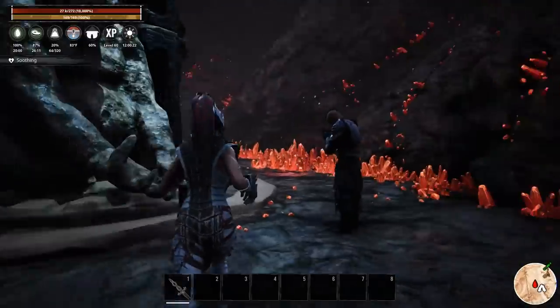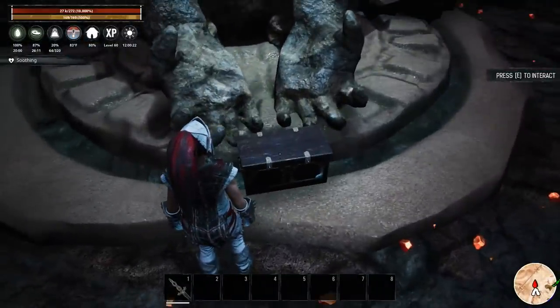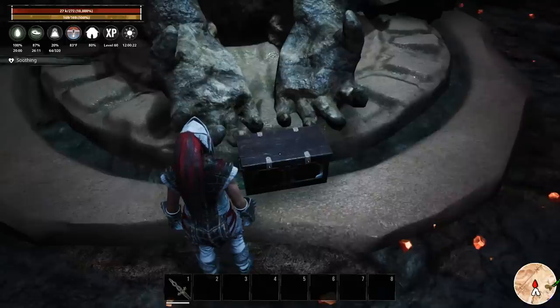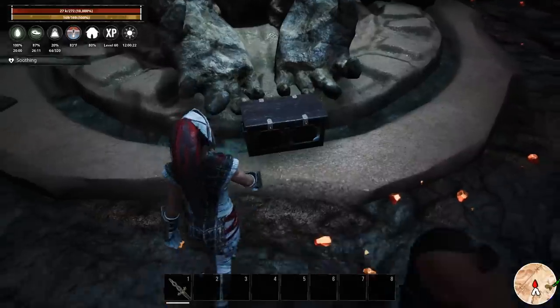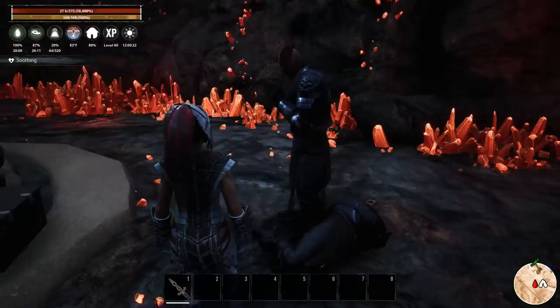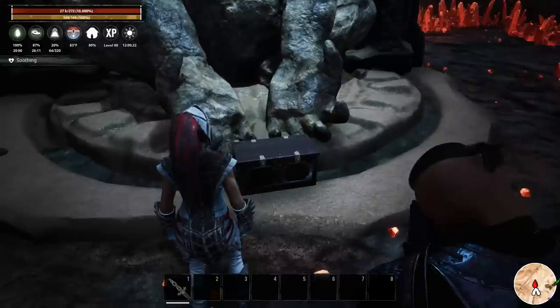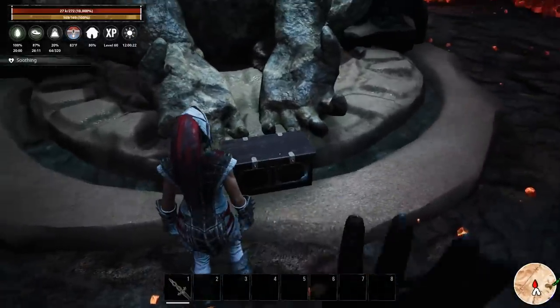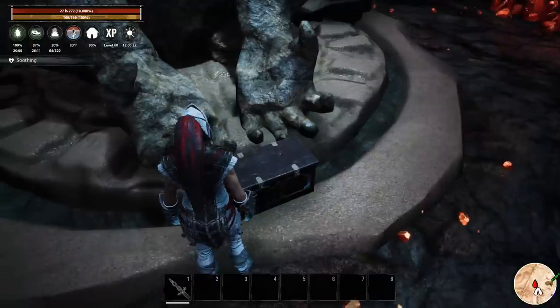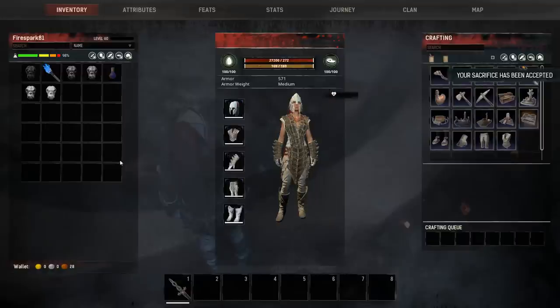One of the changes that was made is this guy here, and this box which you sacrifice hearts to in order to get gorilla and yeti pets. Killing this guy gets you one of the hearts — he drops the withered heart — and then pretty much any other heart in the game, including the heart of the sands, can be sacrificed. Sacrificing them will get you gorilla or yeti pets. If you have all the hearts in your inventory and hit E, you get them all at once — sacrifice accepted.